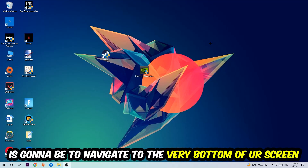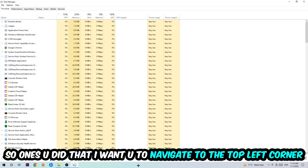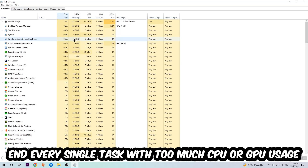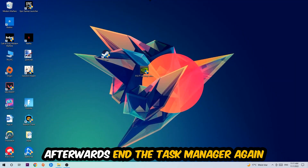The first step I recommend for everybody is to navigate to the very bottom of your screen, right-click your taskbar, and open up Task Manager. Once you've done that, navigate to the top left corner, click on Processes, then click CPU. End every single task that is currently using too much CPU or GPU. Once you're finished, close Task Manager.